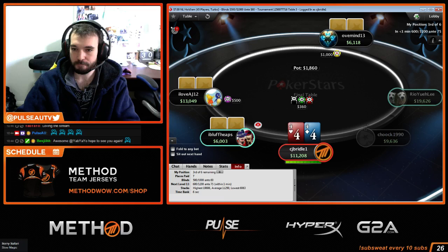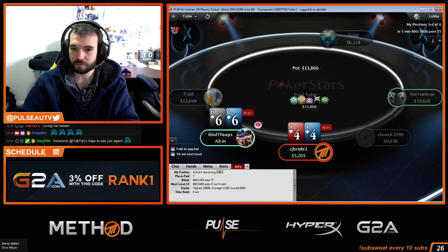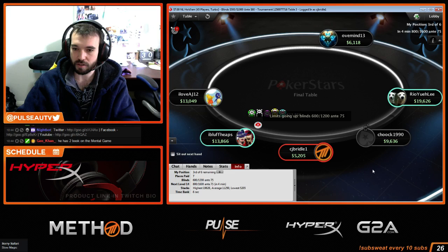I'm going to push all in with the fours if he folds. Pairing the cutoff is pretty strong with 11 big blinds — even twos I would shove here. Any ace, any pair, any broadway, any high suited connector — even King-7 suited is a push. We get called and we're in pretty big trouble. His call is pretty good — just running into another pair. Unlucky. Now we're short.